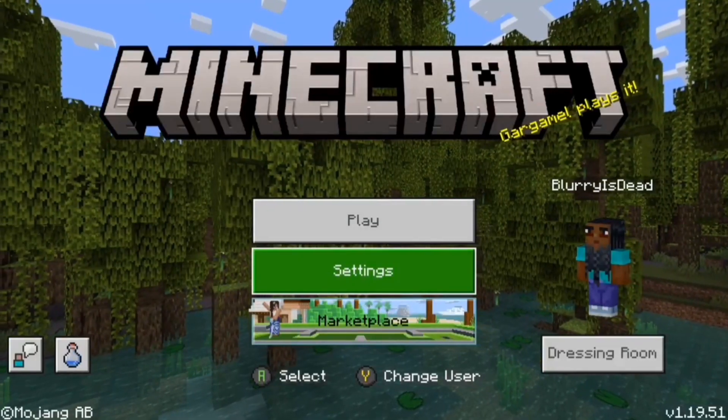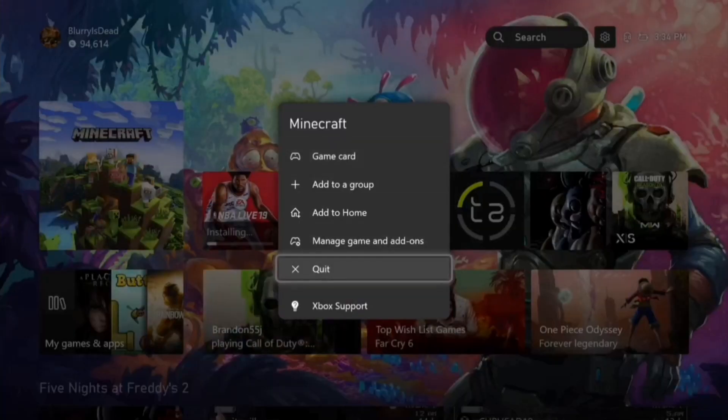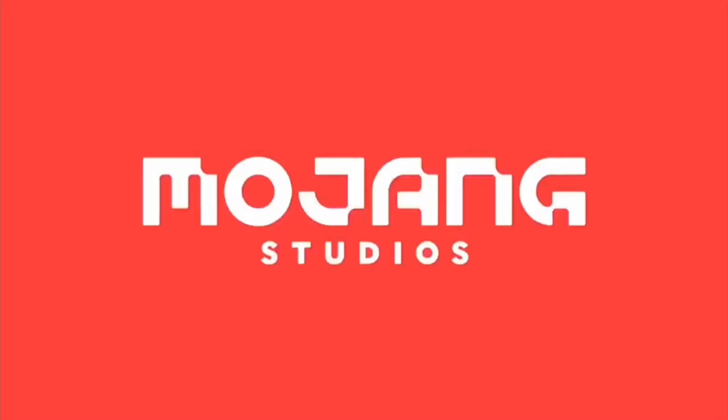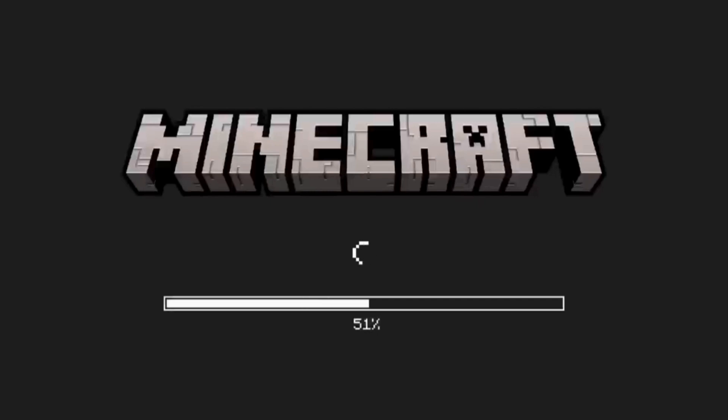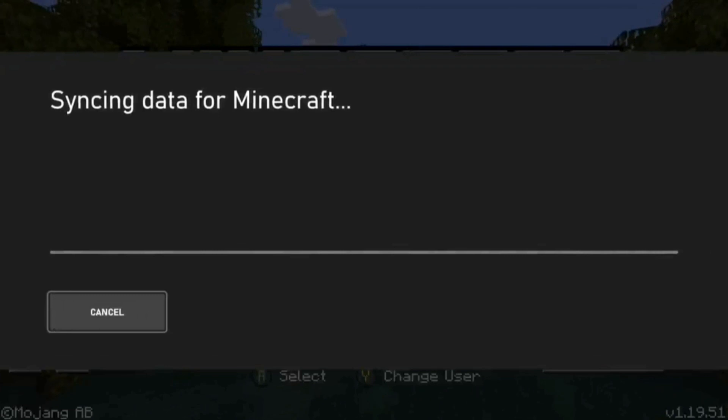I found that for some reason, when you disconnect anything that's Bluetooth or anything connected to the console in any way other than your TV and remote, it fixes this. I don't know why this is a bug in the first place. It's a very weird bug — I've never seen anything like this before.